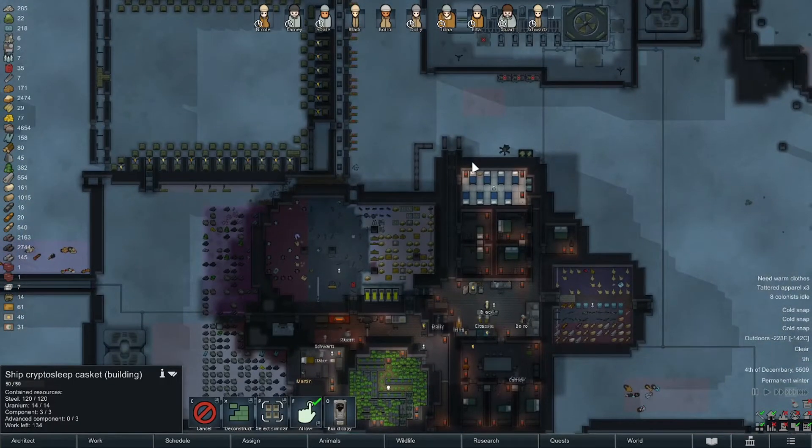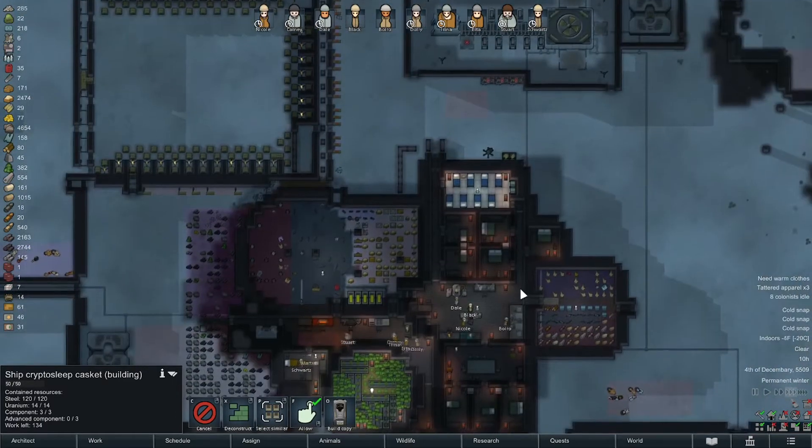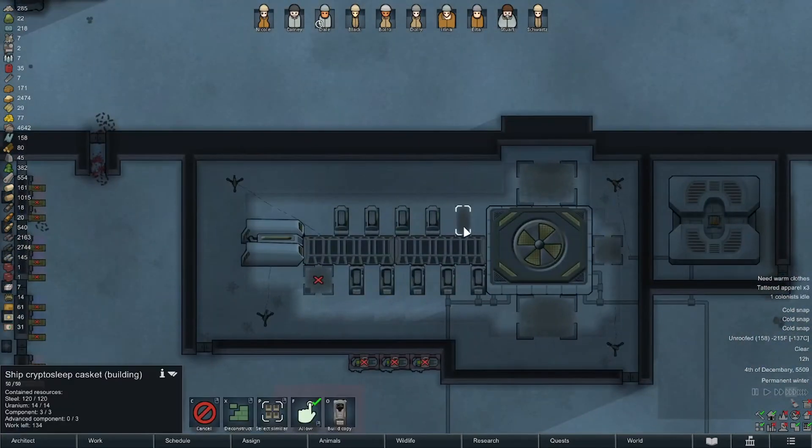We'll get a trader hopefully. If we end up waiting on uranium I'm just gonna be the most disappointed dude on the planet. Nobody has anything to do — everybody's unrestricted, it doesn't matter. I can't build anything because we need all of our components and advanced components for this.